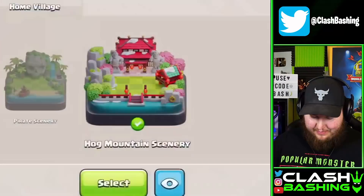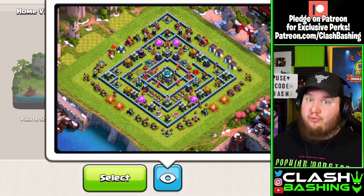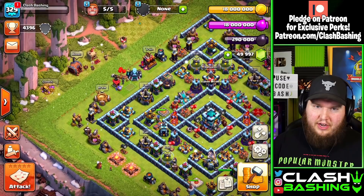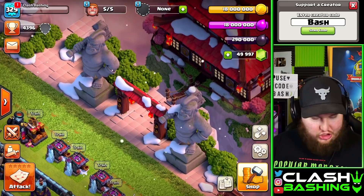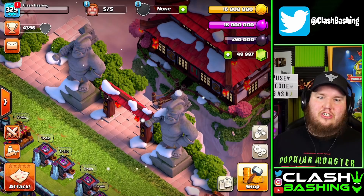Let's check out the brand new scenery coming to Clash of Clans — the Hog Mountain scenery. This thing is amazing. Let's take a full look at it. At the top we have some stone monolith-looking things, but over on the top right side is where the amazing scenery is — a giant Hog statue, two of them actually, with an epic temple. I'm definitely going to be buying this scenery.